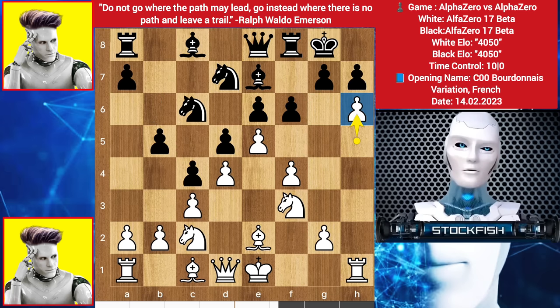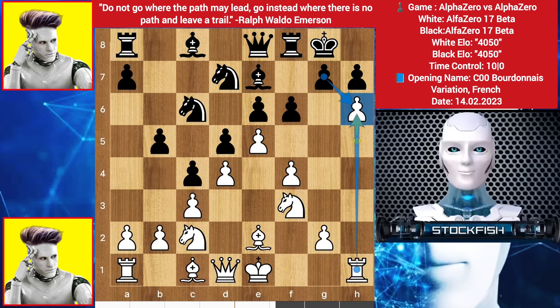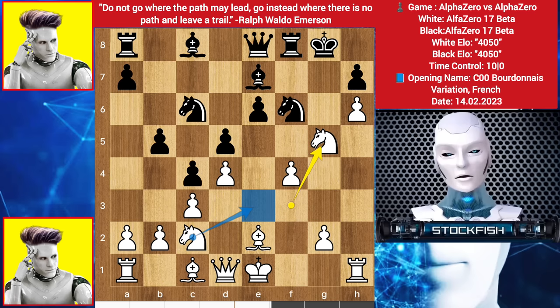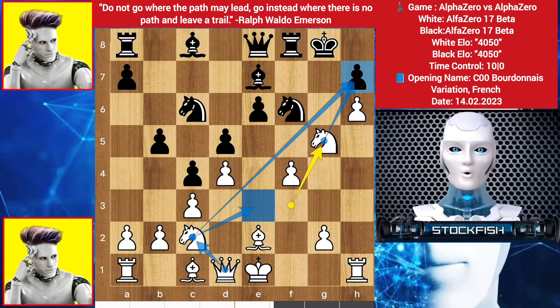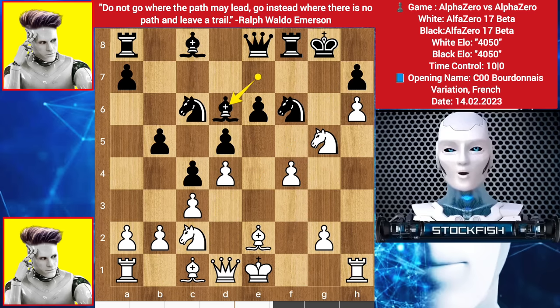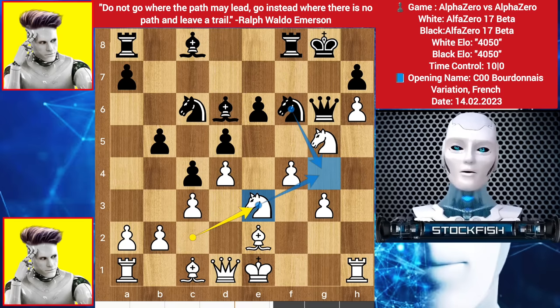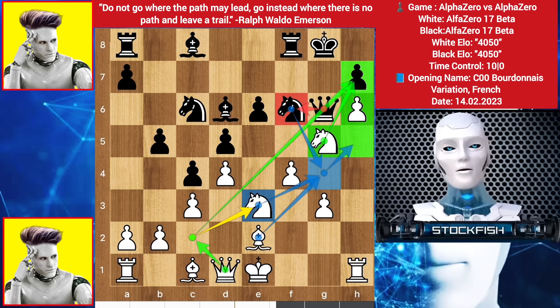Alpha played h6. Taking the pawn isn't good, otherwise the f-file will be open, so we have g5. You should not play f-takes-g5, because after pawn takes, the f-file will open where your king is. So pawn takes pawn, knight takes, knight takes g5. Alpha's plan is to play knight here, queen here, then queen takes — checkmate on h7. So bishop d6, g3, queen here, knight goes to e3, threatening to play knight g4, takes, bishop takes, threatening bishop h5. If queen slides over, then queen here, threatening this mate. If white successfully puts every piece on the black kingside, it will be very bad for black.